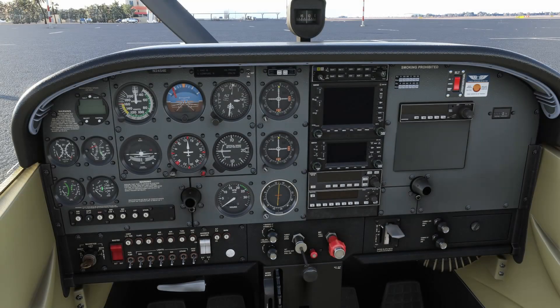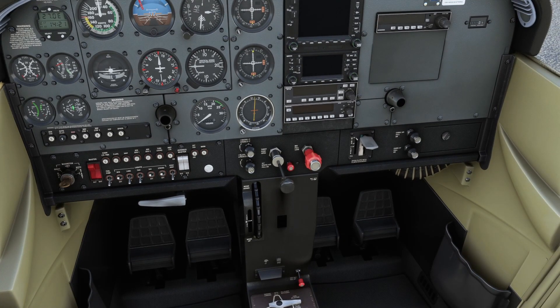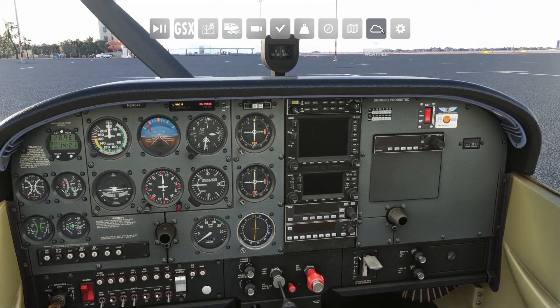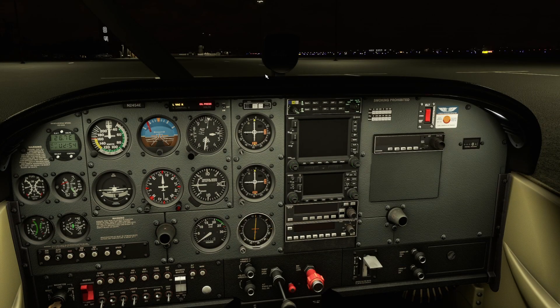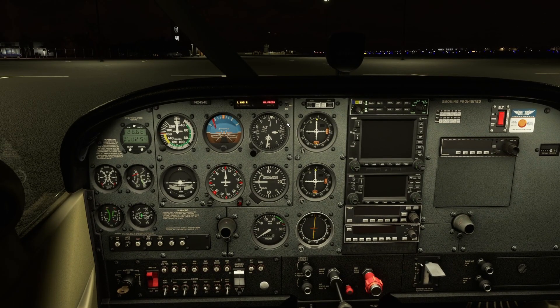One of the other cool things is the lighting. The lighting has been customized so that if you run the battery for too long with your dome lights or cabin lights on, instead of everything just going dead as we're used to in Microsoft Flight Simulator, you'll actually see the lights slowly dim and fade down, both on the avionics console and with your internal lighting system. Simple little things, but they really add up.